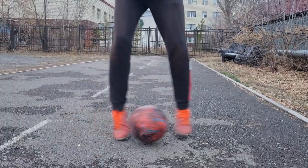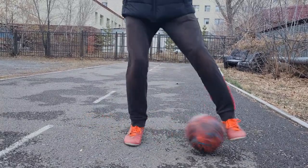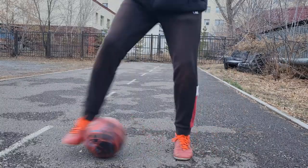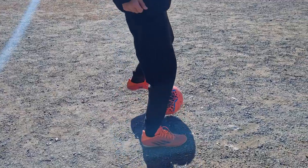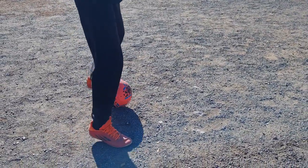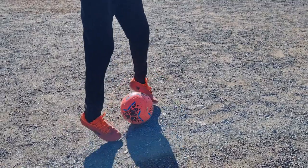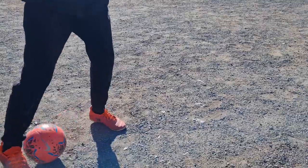The third drill that improved my skill is inside touches. Use the inside foot and control the ball with two legs. Your goal is to not lose control of the ball and do it as fast as possible. Use only your toes and do small jumps while you are doing it. Use only the inside of your toe because it makes you more confident that you won't lose the ball.